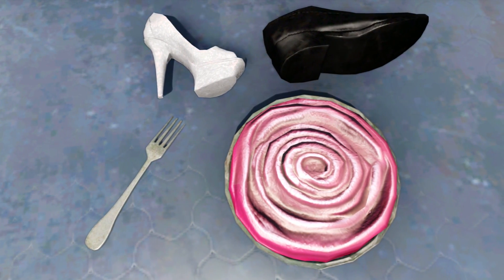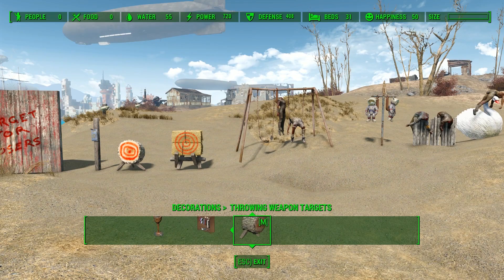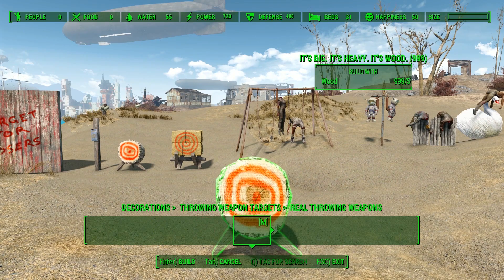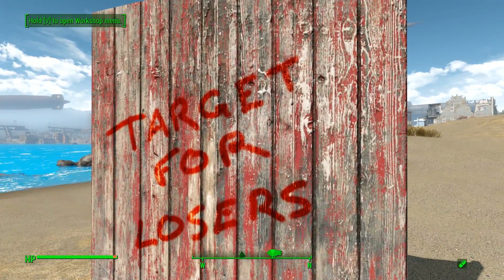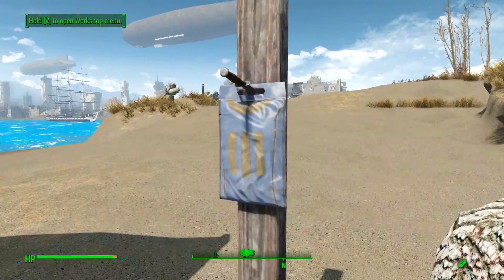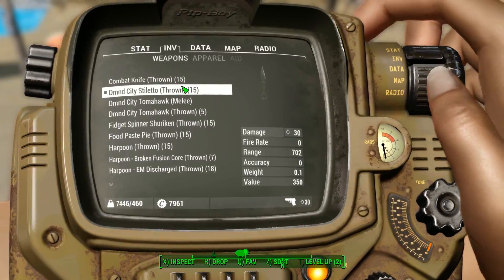I mean, who would expect a shoe, high heels, or a pie coming right at you? In order to master these weapons we do have some targets that we can make. In the build menu under the decoration section we can craft some targets of various sizes, shapes, and style. We have to practice and train if we want to be good — we have to be familiar with our weapons.